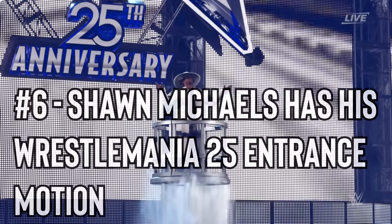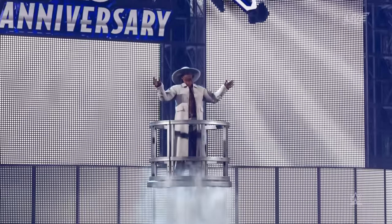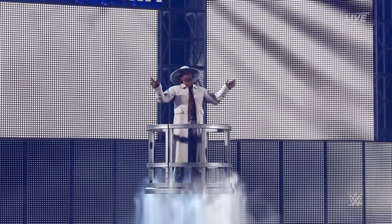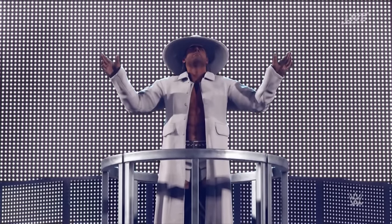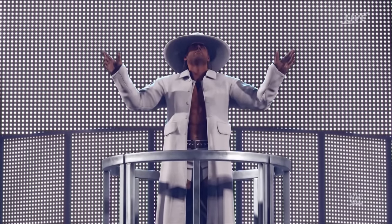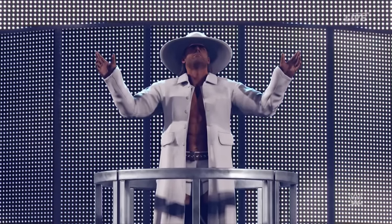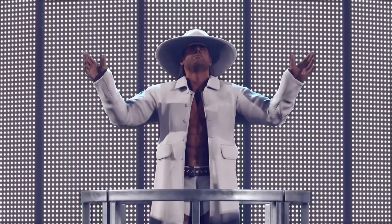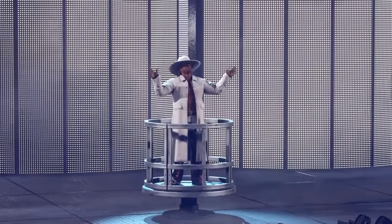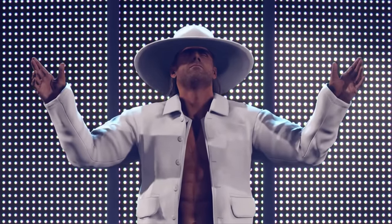Number 6: Shawn Michaels has his WrestleMania 25 entrance motion. Even though showcase mode doesn't feature entrances, there are some characters in 2K24 who have their own unique WrestleMania entrances from the matches that have been recreated. One of those matches is Shawn Michaels versus Undertaker from WrestleMania 25. The theme of the match was light versus dark, which is why Shawn Michaels had an entrance that resembled him being lowered from the heavens, dressed in all-white attire. The entrance is done with every fine detail included and is one of the best entrances in the game.